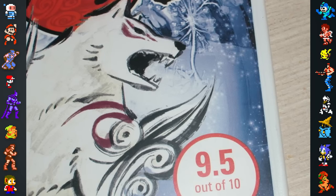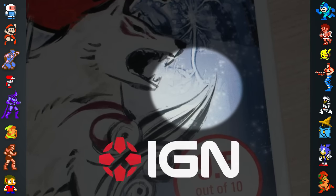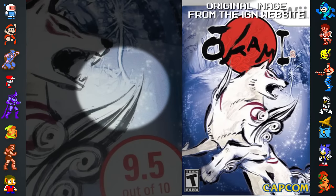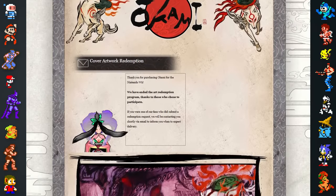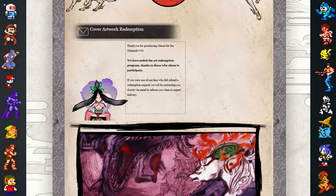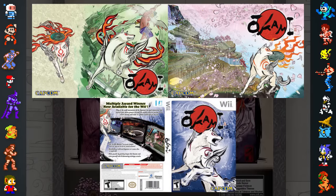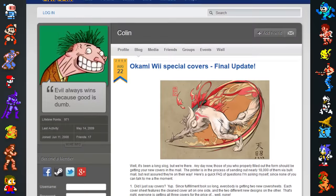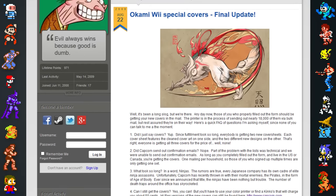Controversy also arose over the Wii port's North American box art. On the new cover, the watermark for the gaming publication IGN could be seen near Amaterasu's mouth, indicating that rather than taking source material from their own archives, Capcom took the image from IGN's website while making the game's box art. To make up for their mistake, Capcom created an art redemption program. For a limited time, those who had a copy of the Wii version could fill out an application to be sent one of three high-resolution replacement covers for free. Development and shipment of the covers took so long that Capcom eventually mailed all three covers to everyone who had applied to compensate for the delay. The program has since been shut down.